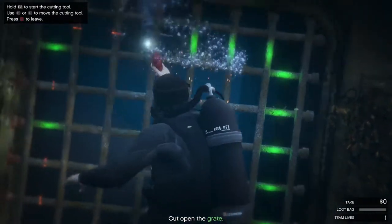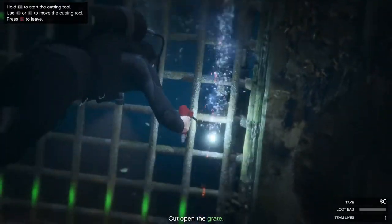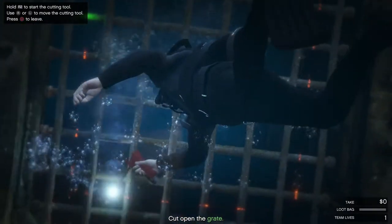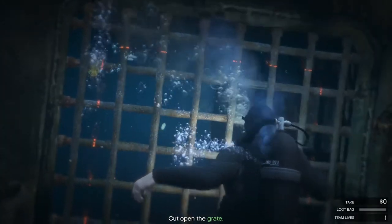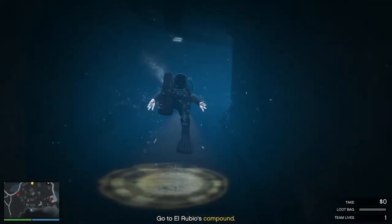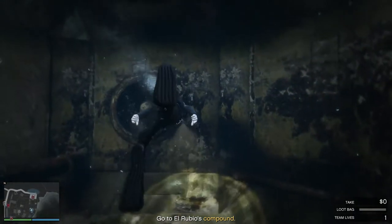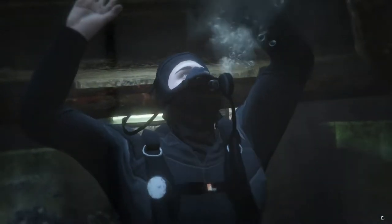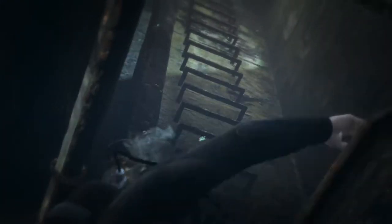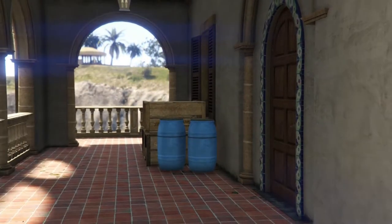So once you're through these gates, which are super annoying, I think this is probably one of the longest parts of the whole mission. But you want to get in here and make sure you've got the assault class with a shotgun. Get some silencers on there and you are not going to have a problem whatsoever. The biggest issue really is going to be the fingerprint scanners because they're just annoying as hell. And getting out of the compound can be a little bit of an issue, especially when El Rubio starts chasing you from the helicopter.